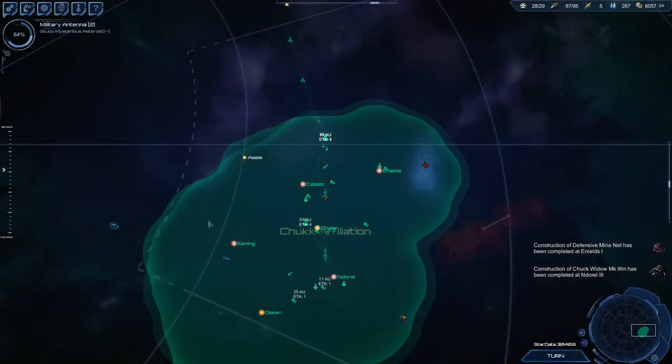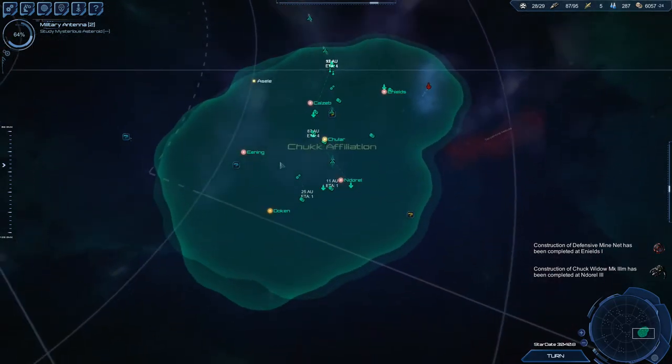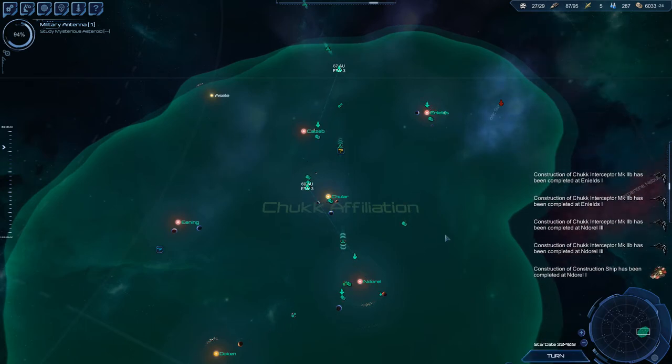What's up guys, Avoid here with more Star Drive 2, episode 20. I think we're going to get across the intergalactic superhighway this time — not really doing much else of anything, so it should be pretty easy. Let's just continue. We've got a lot of interceptors popping out.